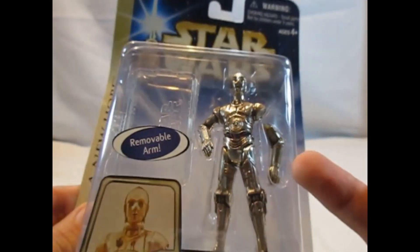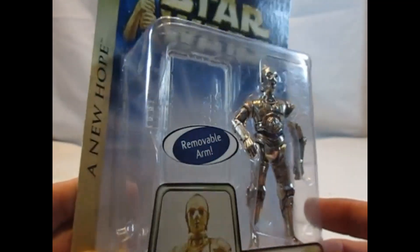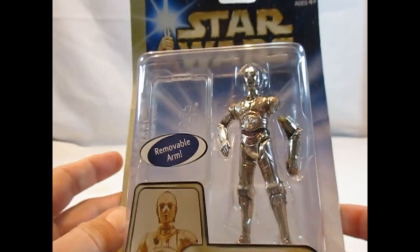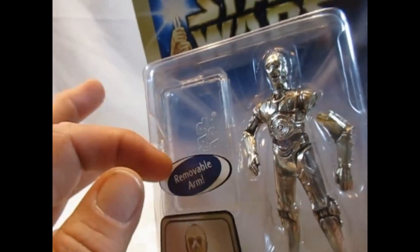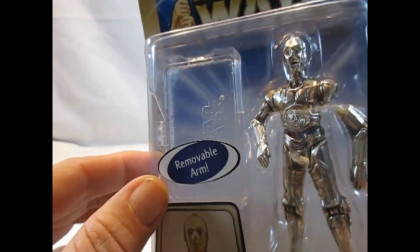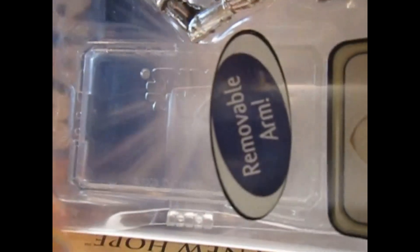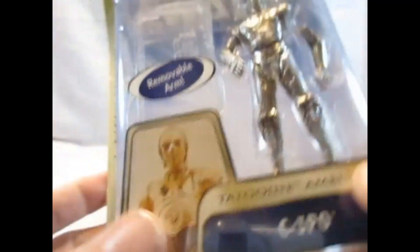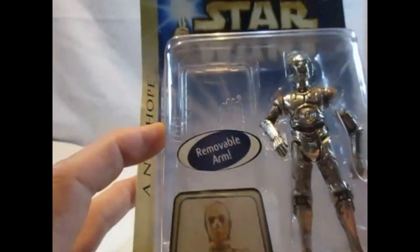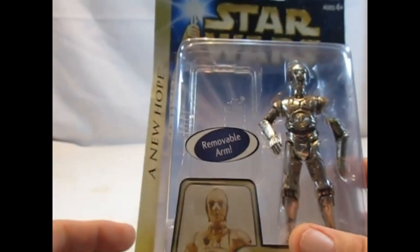Aber es ist der einzige, dem man hier den Arm abnehmen konnte. Zumindest habe ich in der Sammlung keinen anderen gefunden. Und interessanterweise kommen diese Figuren, die ja sowieso viel Zubehörteile hatten, mit einem Stand. Mit 'Star Wars' draufgeschrieben. Und hier dann noch ein Nubben dran, den ich euch später bei anderen zeige.